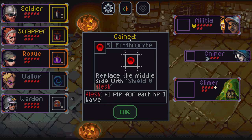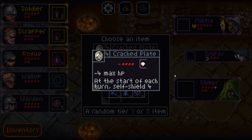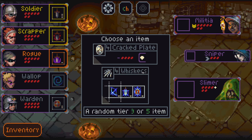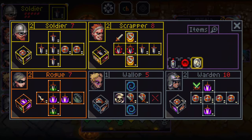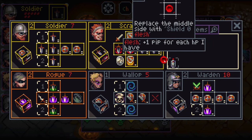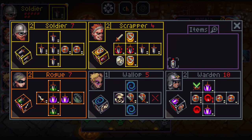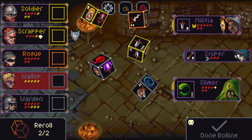Our free random item is Erythroset. We get our choice between cracked plate — minus four max HP but at the start of each turn self-shield four — and whiskers, which replaces the three right sides with a bunch of copycat sides. That cracked plate seems really nice. Putting this straight on the scrapper, my shields will be massive on them, which just keeps giving them damage. I'm going to put this on the warden so this becomes a 10-shield side — we get the huge scrapper.